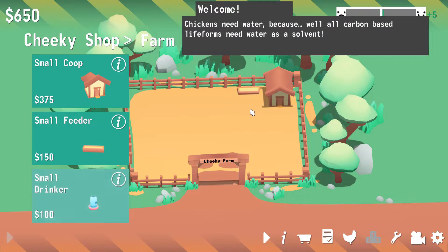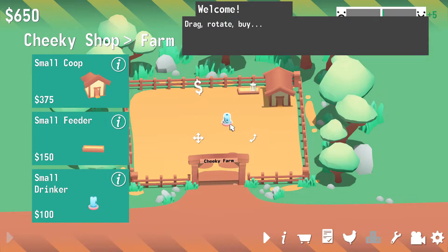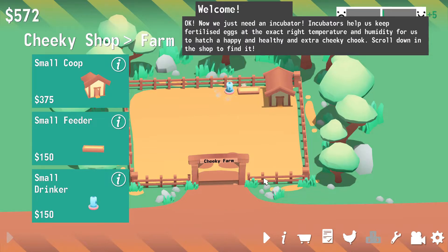Cause I know the first thing I like to do when I leave the house in the morning is get something to eat. Always. Chickens need water because, well, all carbon-based life forms seem to do that. So let's give them one of those as well. Should we put it over here next to that? Yeah. It's like a food and water bowl.